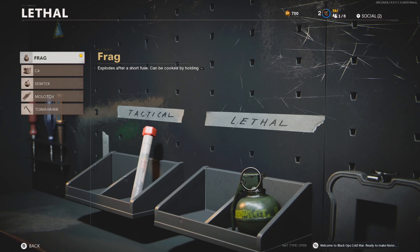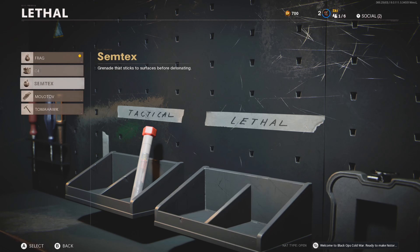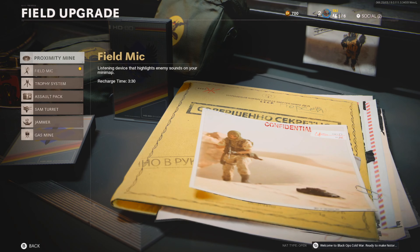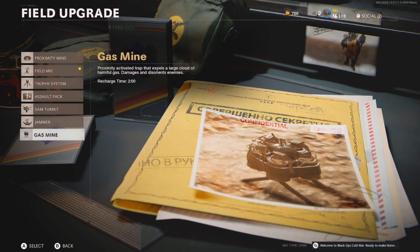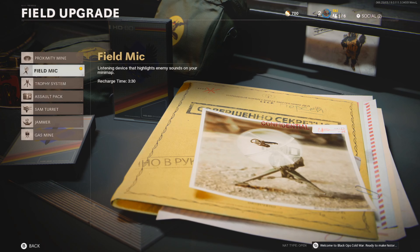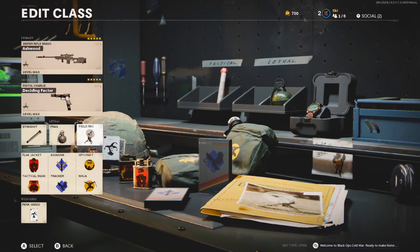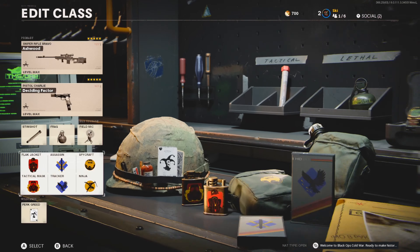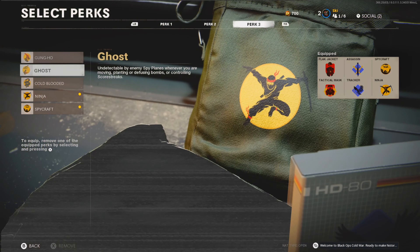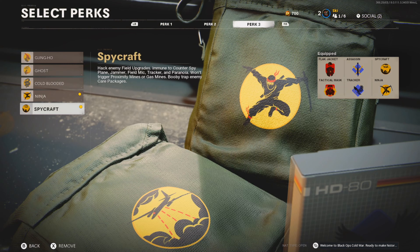You want to run the field mic in the field upgrade category. I've tried out a few things — really the only other options are the proximity mine or gas mine, which you can place down if you plant the bomb. Personally, I like running the field mic. It's basically like a mini UAV for however many seconds it lasts in a big area, and it can actually pick up a lot of kills if you use it right. You also want to run Perk Greed so you can have all six perks.